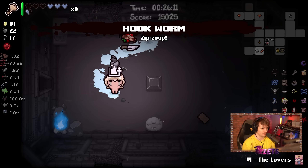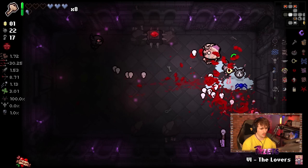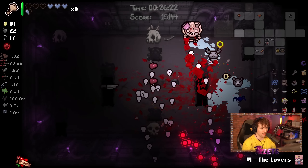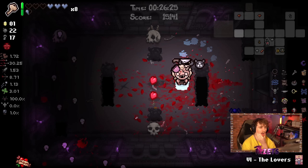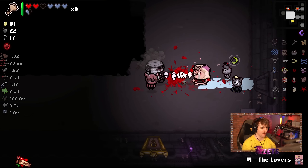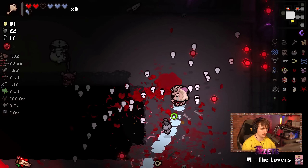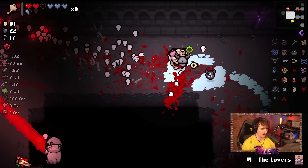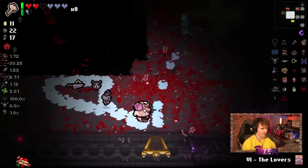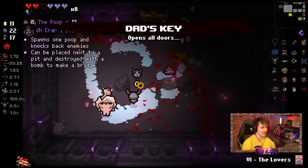This is a tear rate up. I'm actually maxed out on tear rate, which is good to know. I always forget what the max tear rate is with Soy Milk — I think with Soy Milk it's like four times fire rate plus five, something like that. The equation is very odd. I'll just take the mystery item because I need something good — Attack Chub isn't going to help me out too much. That's fine.